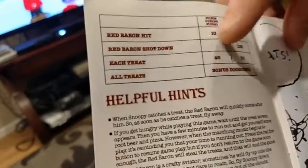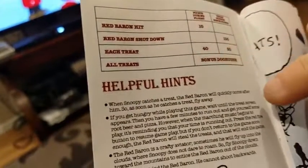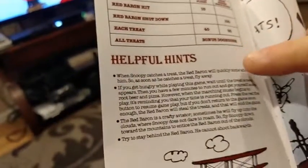Here's your Red Baron hit scoring: Red Baron shot down, each treat, and then all treats — you get a bonus doghouse.